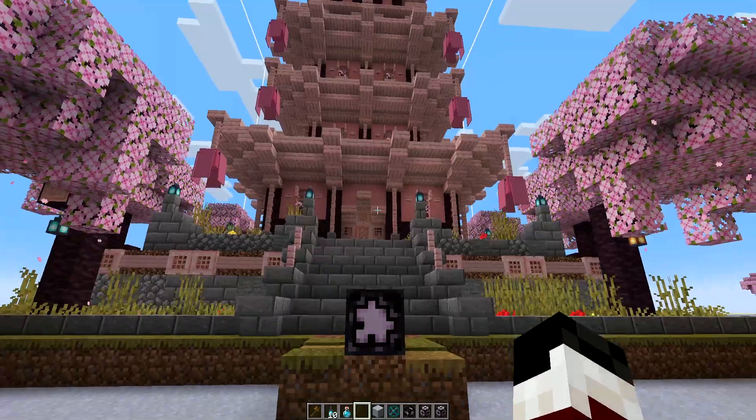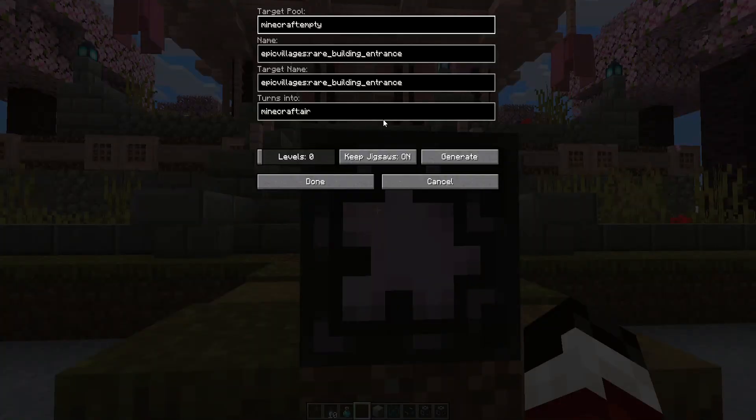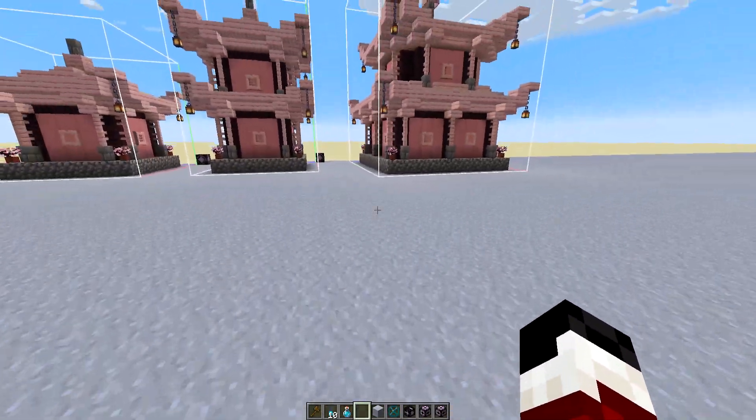For this second rare structure it's pretty straightforward — same thing. All you need is a jigsaw block with rare_building_entrance inside it. You can leave the target pool empty because it's not going to make any extra calls; it's essentially just an end piece at this point. That's all you need for these two structures, and then we'll go check out the houses as well.